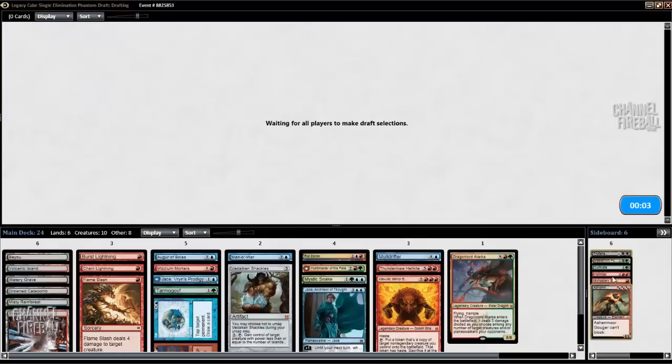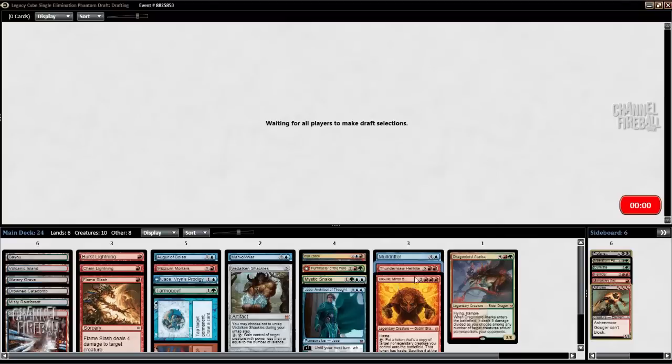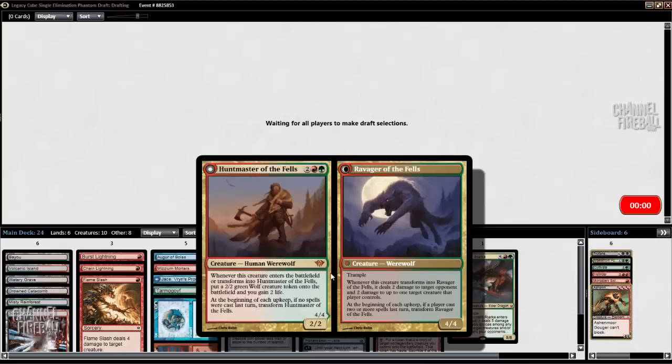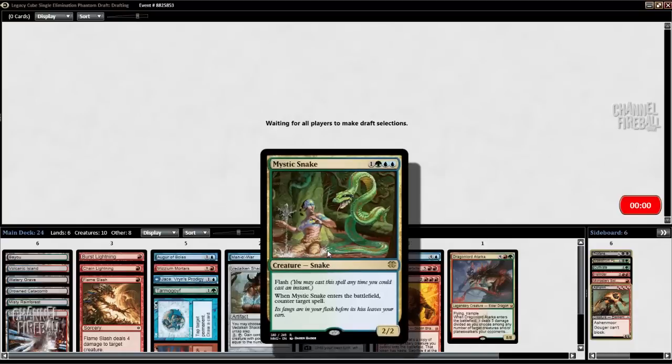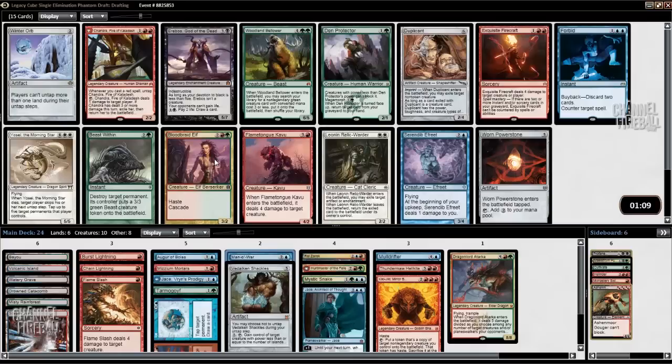I definitely could have just been Mono Red with Swiftspear, Gouger, Hellrider — there was a Goblin Guide also. The Goblin is good with Mulldrifter, Huntmaster, Mystic Snake. And I'll take Man-o'-War. I like this a lot.